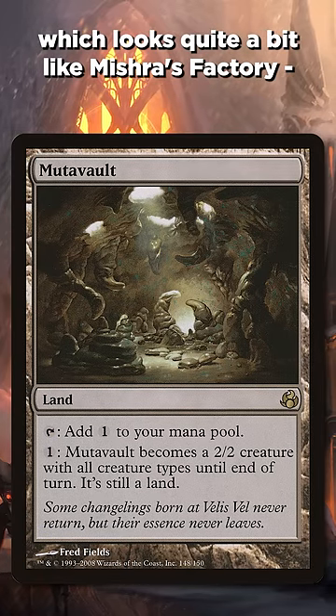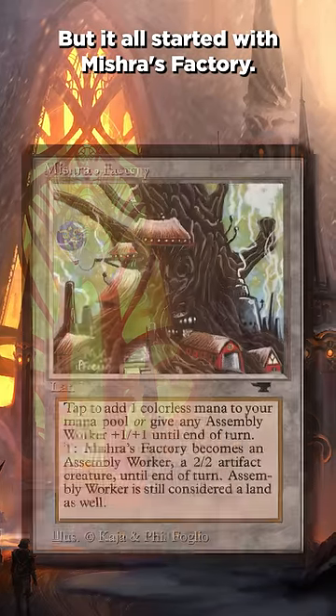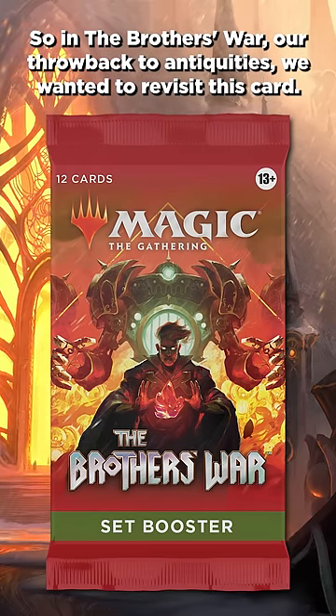Mutavault looks quite a bit like Mishra's Factory, and it created a new fan-favorite kind of card. But it all started with Mishra's Factory. So in the Brothers War, our throwback to Antiquities, we wanted to revisit this card — and so enter Mishra's Foundry.